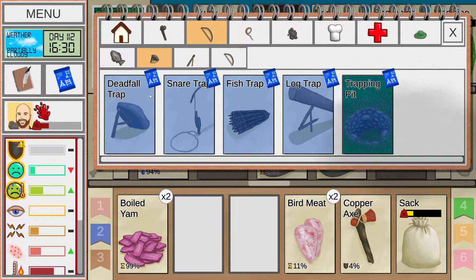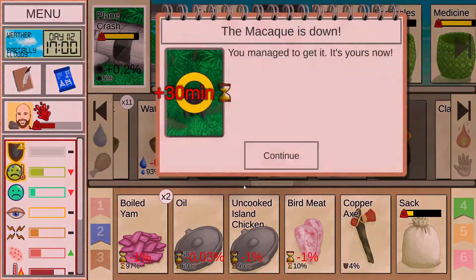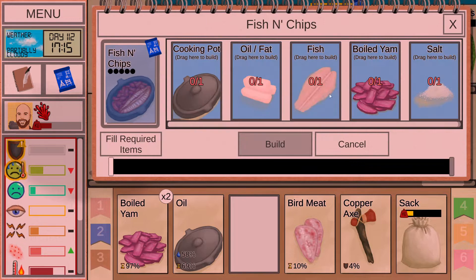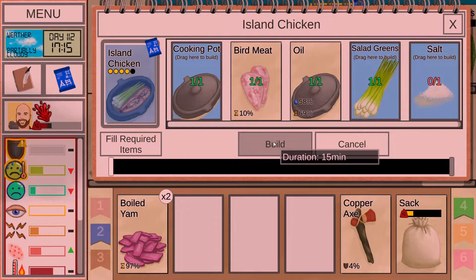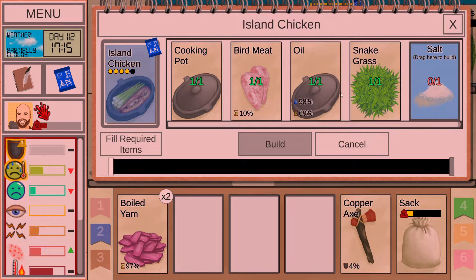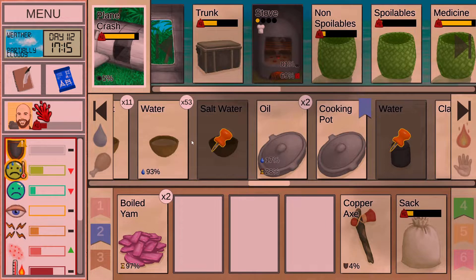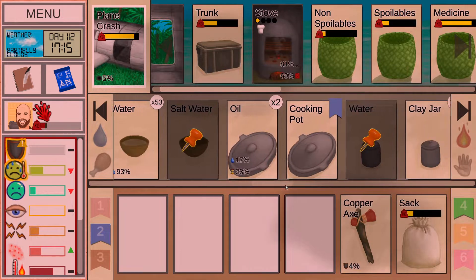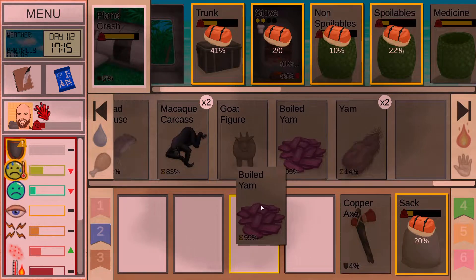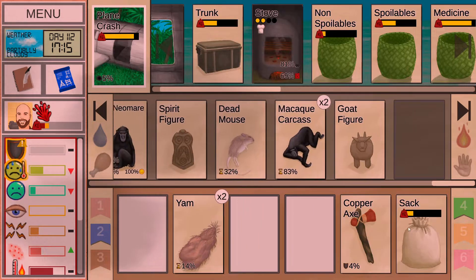Let's do some island chicken! Maybe another pet? No, okay. We are out of salt. Let's put this into spoilables. Dead mouse, I don't care too much about that. Yams we'll need to cut up soon. Bird meat is done — put that in there. It's getting very close to being dark.